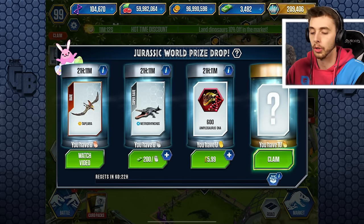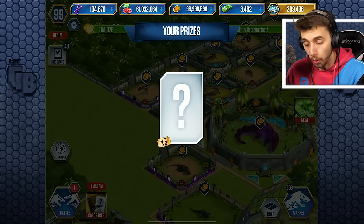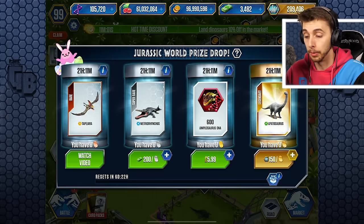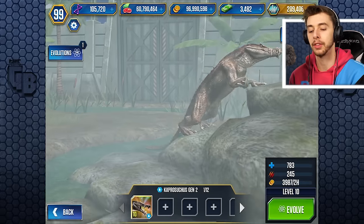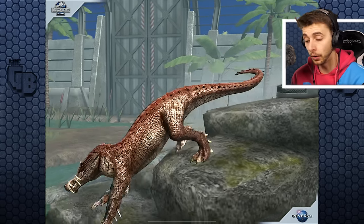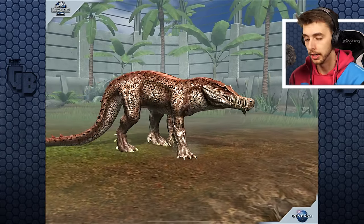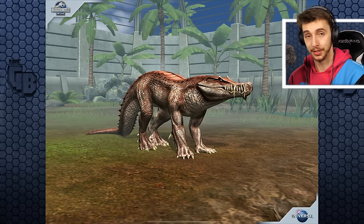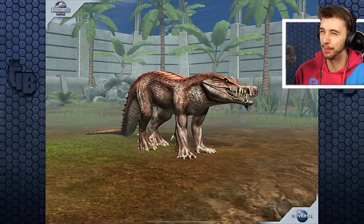We've just restarted this, so let's do our lottery. There was a chance for a card pack, but it's always worth doing it anyway, just in case. Because if you manage to get that card pack, you'll get something good and also get VIP points. So here it is — Gen 2. We get to level 10: 783 health and 245 attack. Already way better than a level 40 Capra Sutures, because the regular Gen 1 is only a super rare. Ludia have saved themselves so much time and effort by just making it again and changing its color, not even changing anything about it.